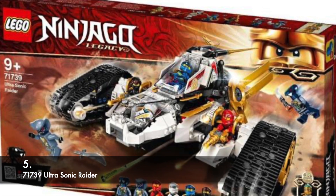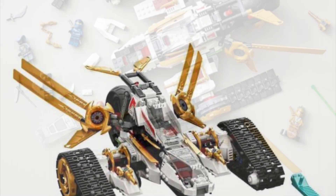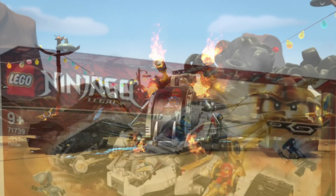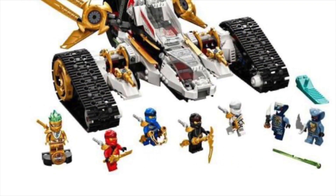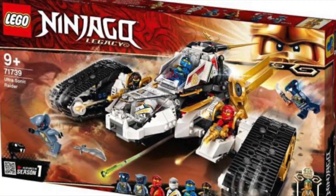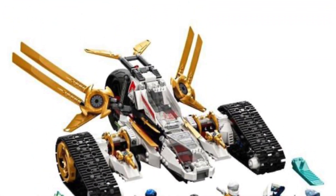At number 5, we have the Ultrasonic Raider. It's a pretty good set, but I do have some nitpicks. First, the two seats on the side — since when did the Ultrasonic Raider have that? It also looks very different from its counterpart in the show. I prefer show accuracy, and while Legacy is supposed to be different, I don't really like that. Legacy Zane being Titanium is something I don't like either — I think he should have been kept as human. The two highlight minifigures are Legacy Mesmo and Golden Zane, which I think will be a big draw for people getting the set. Otherwise, not bad.